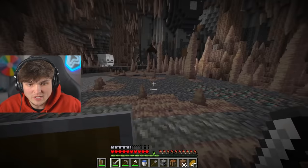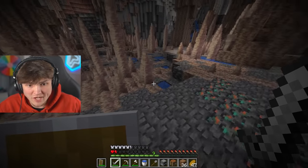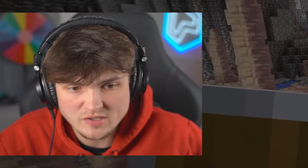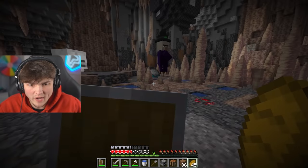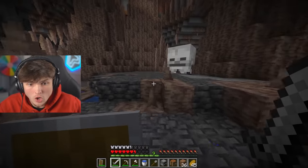Get out of here buddy. That took me down to one heart and I had my shield up. Don't mess with creepers — I'm not touching them again unless I have to. And of course there's a witch. And a giant orb! They drop a giant potion as well.